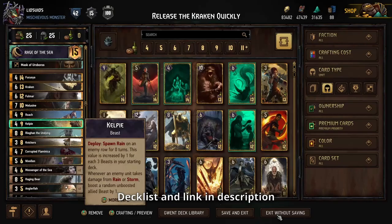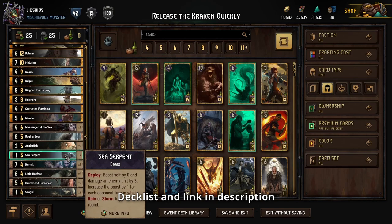Kelpie can also boost some of your beasts when your opponents take damage from rain, which because we have so many beasts and so much rain should be really effective as well.